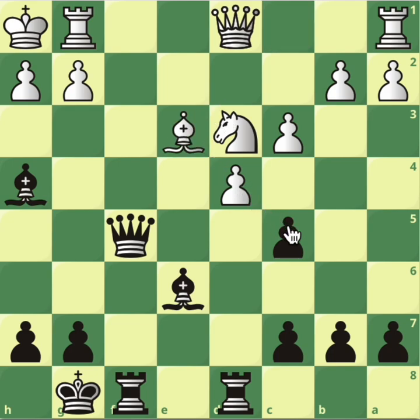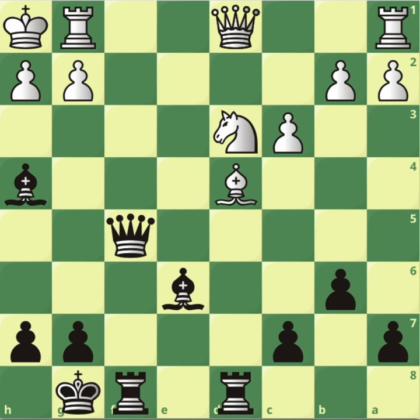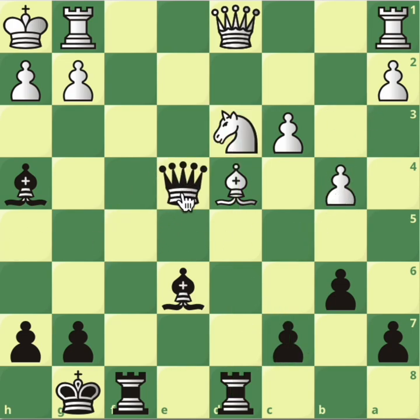What about Be3 defending that? Still, you take here, and when the bishop takes back, the best move is b6 with the idea of playing c5 — that cannot be stopped. If the bishop moves, you're going for the knight. If white plays b4 to stop c5, you play Qe4, pinning the g2 pawn. Rook can never really go to e1 because of the bishop. The threat is to play rook to f5 to support the c5 attack. Position evaluated at minus 4.